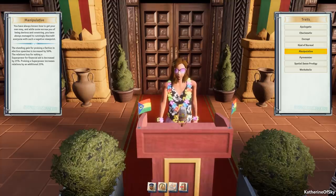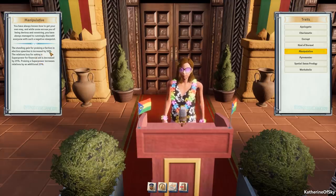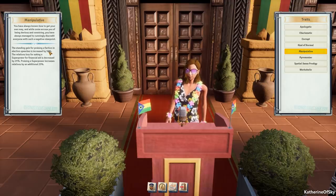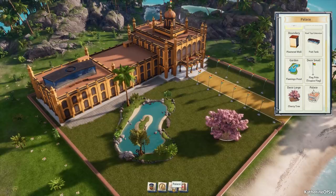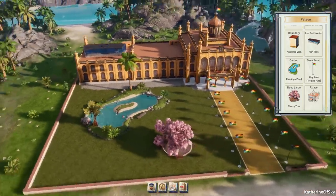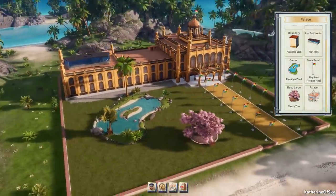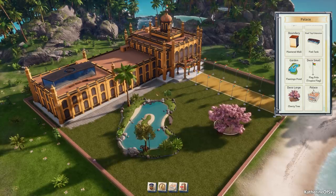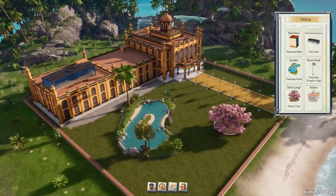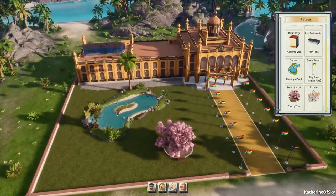Next we have our traits. I've chosen the manipulative trait — the standing gain for praising a faction in election speeches is increased by 50%, relations loss for asking a superpower for financial aid is decreased by 25%, and praising increases relations by an additional 25%. Then our palace — I chose this look, I like this yellow brick road and decided to make my entire palace yellow. We have a fish aquarium but it doesn't always show up, so I'm thinking it might appear later in some eras.